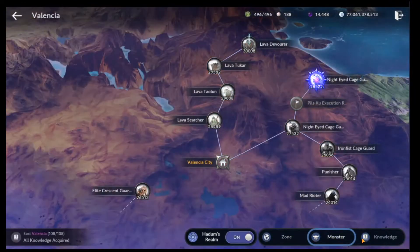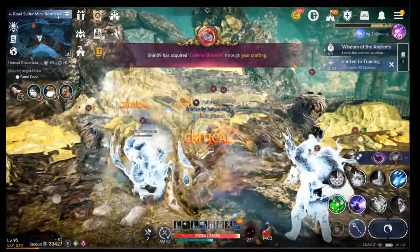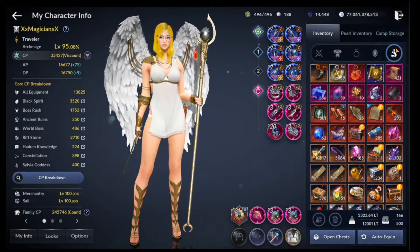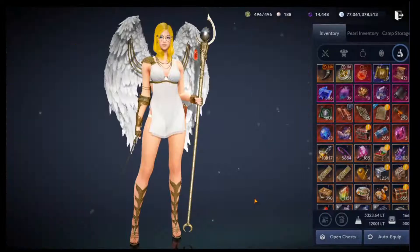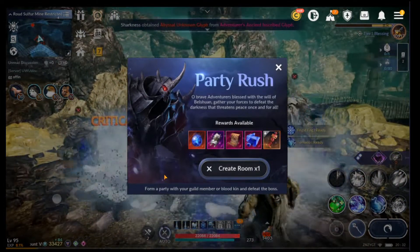Once I switch to Hadum, this is the place where I've been farming — the Lava Devourer — for the past two days to get this item. And I am pleased to tell you that the item has dropped. It looks just like this. However, there is a 24-hour time limit on it. So once you get it, you want to assemble your guildmates or your Bloodkin and go for it.